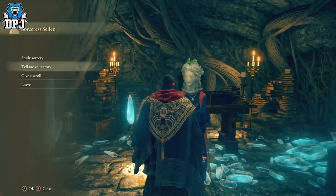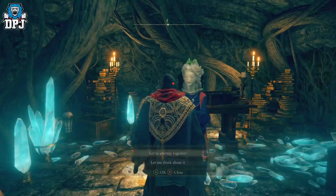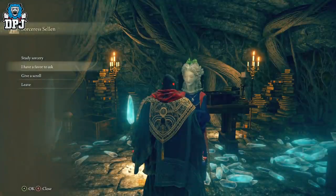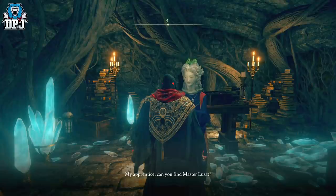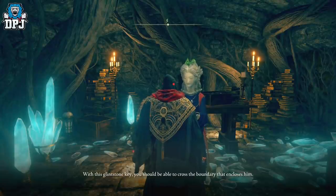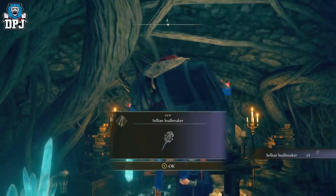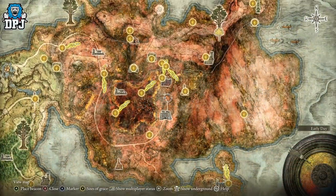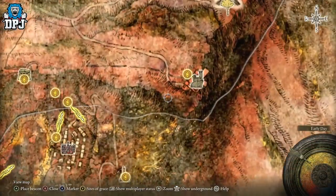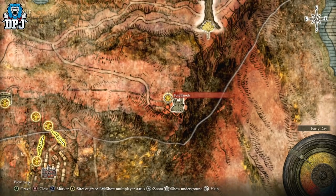Clear out all dialogue options there. You should get even more dialogue pop up — clear it all out and you should get dialogue about Master Lusat, which means you are on the right path. Lusat is an evil sorcerer trapped behind a magical seal. Sellen gives you the seal breaker, meaning you have to go to that location and break the seal. From here you need to go to this point on the map — there are a couple of grace points around this area; I'm using the closest one, which is Forlorn Hound Evergaol.